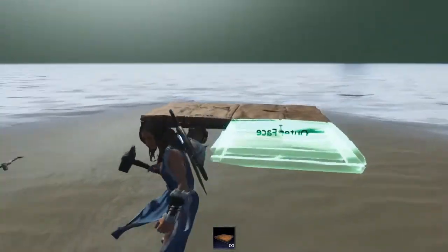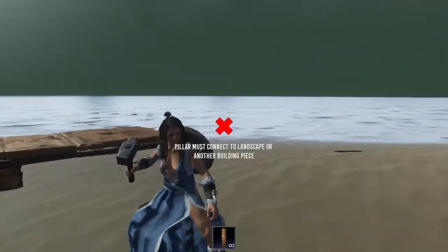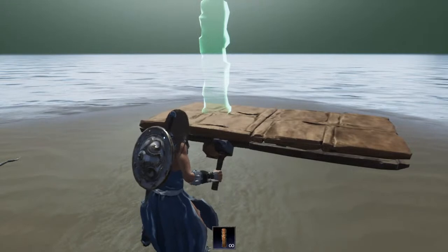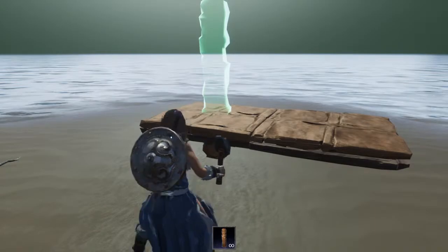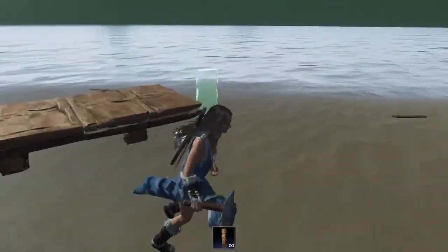Another foundation. Now this is where the stability thing comes in. If you want to make a bus, make it 10 long. If the server's stability is set to zero, you can run it all off the one pillar. But for safety, I always do two.